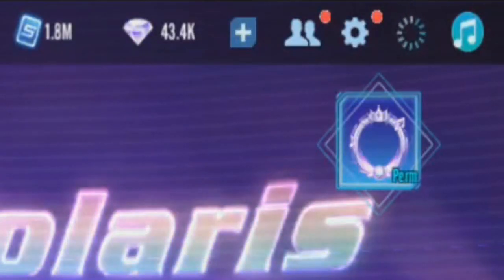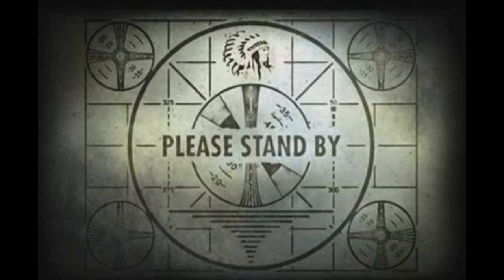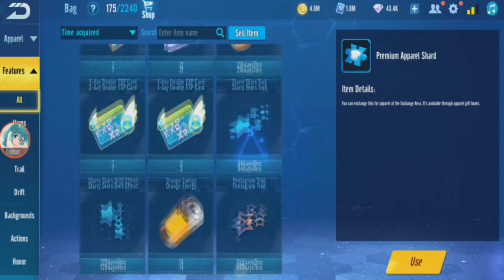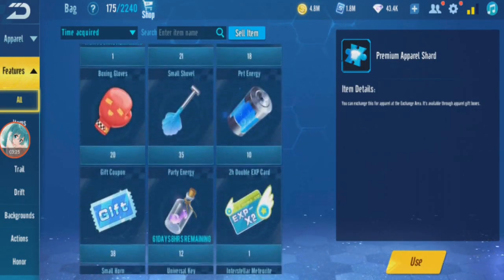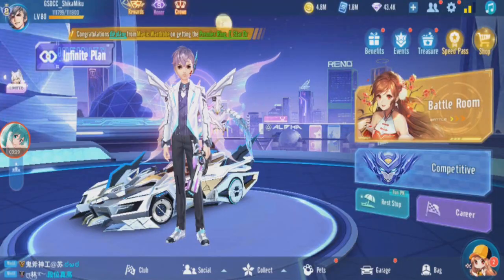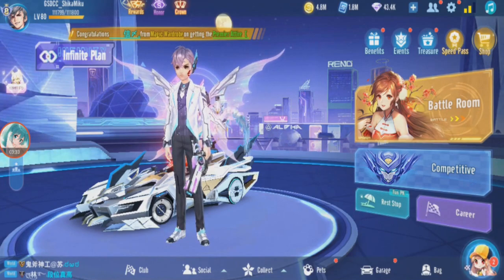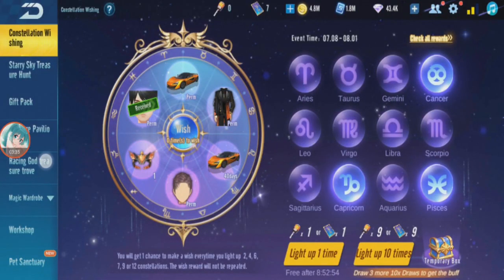There was an internet problem. I checked my items and I think they already used the exclusive crystal balls — it just didn't show. I was wondering why I suddenly got six. So I assume I already used the exclusive crystal balls just now. Anyway, that was six pulls already.